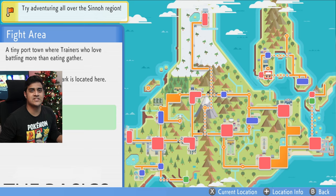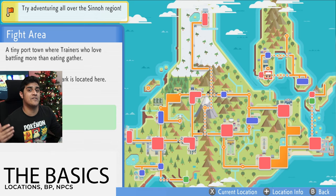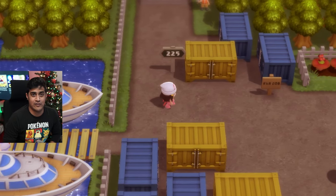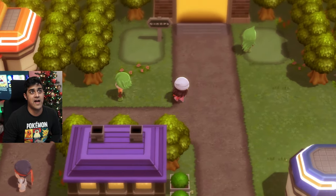For this video, I teamed up with Moxie Boosted, who does battling on the daily on a competitive level, to help put this guide together for you guys for singles and doubles when it comes to the Battle Tower. Before we get into the Battle Tower, I'm going to explain a few basics you need to know. First, you're going to have to get to it, which is located in the Fight Area. This is post-game, so you have to beat the Champion and then take a boat from Snowpoint City to go over here. Once you arrive in the Fight Area, make sure to go all the way to the right and go up this pathway right here.